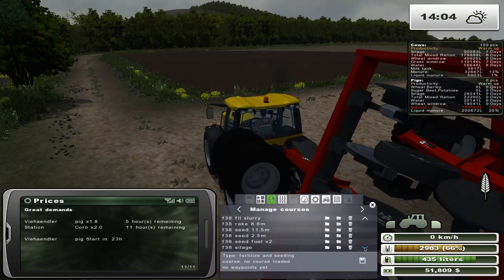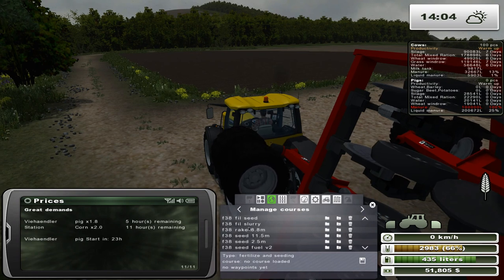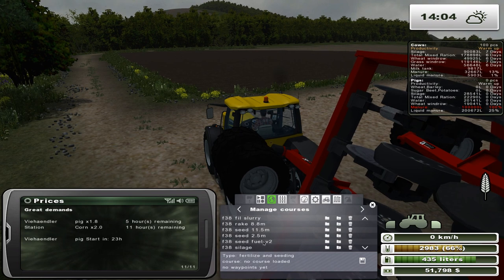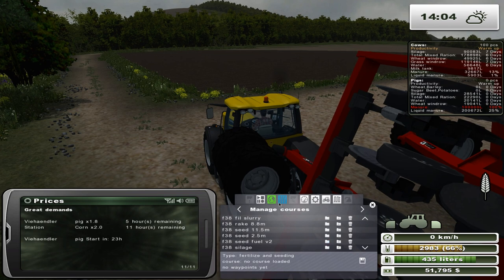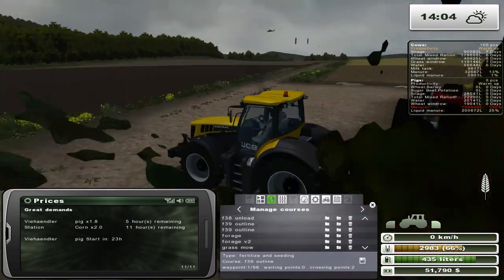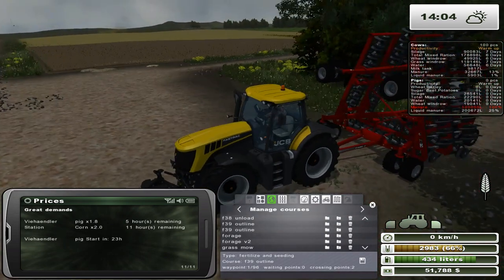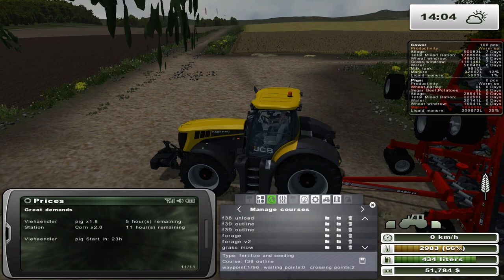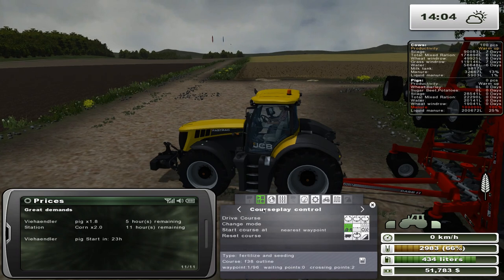So what we're going to do is take a quick peek here. I'm looking for F38 — fill seed is the one we want. Let's just load that up and see where it actually takes us. Seed fuel version 2 — alright, that's the one we're looking for. So we need F39 outline. Which one is which? That's not the right one — we really need to rename that. That's F38.